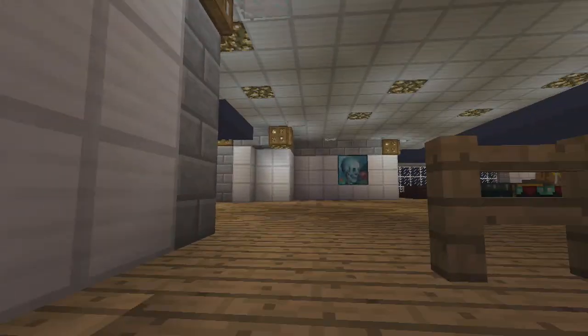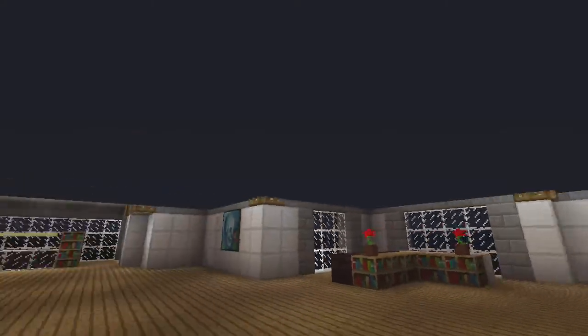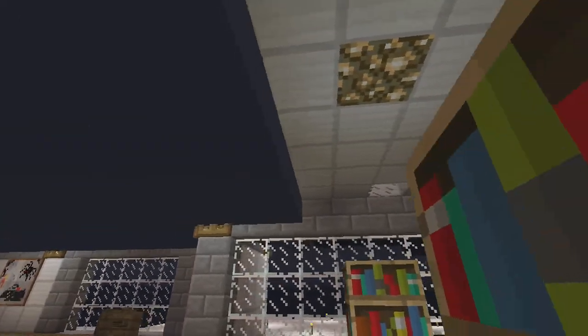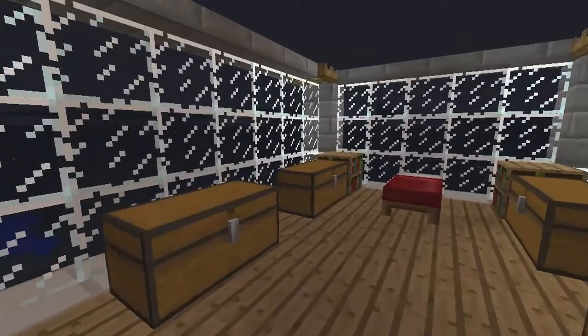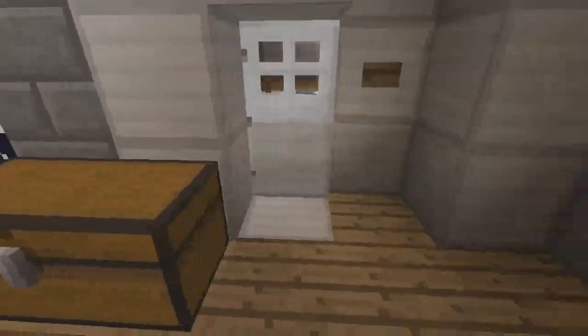Let's go upstairs past the creeper staircase. This is a big open room — I kept it open. Now, when I built the house it went up into the clouds, but the clouds going through the house erase the top layer of blocks, so you can actually see the sky and stars at nighttime. It's sort of a glitch — see how that's a cloud going through the house right there? You can see the sky. It kind of worked out in my favor.